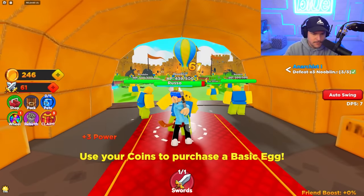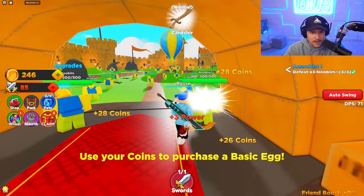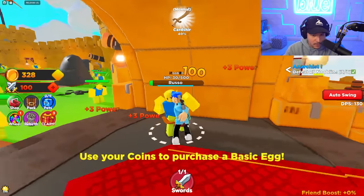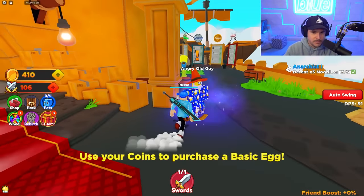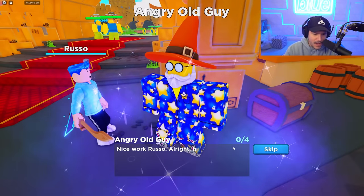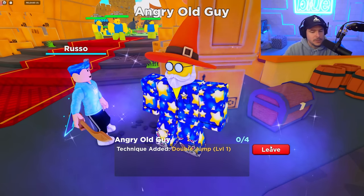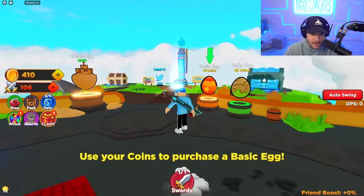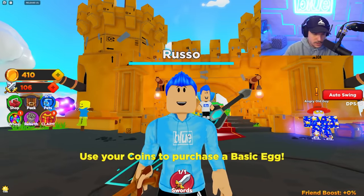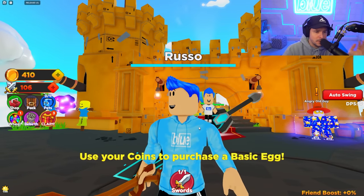We now have a card shearer. So for now we have all these wooden slash cardboard swords that aren't really that OP, but eventually we go to different worlds and start getting crazier swords. We just completed a quest for this angry old guy — nice work. Technique added: Double Jump, level one. So now we can double jump, and that's pretty sick. We'll just keep on doing this until we destroy all the noobs.